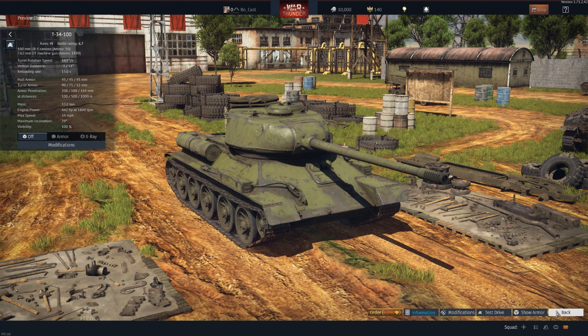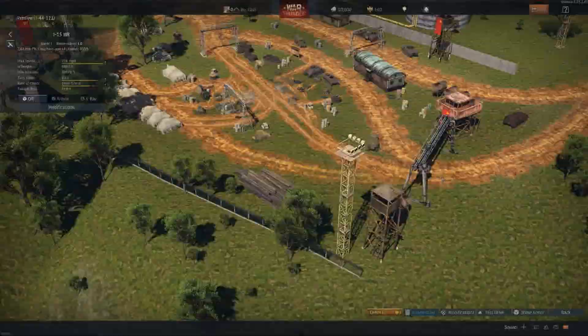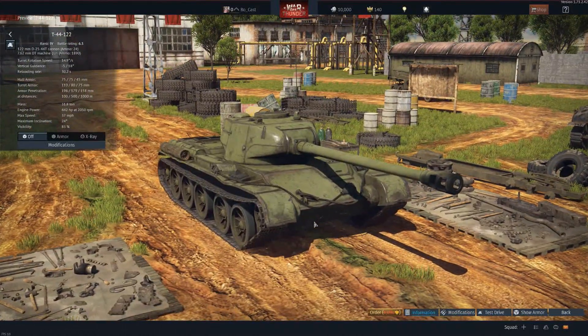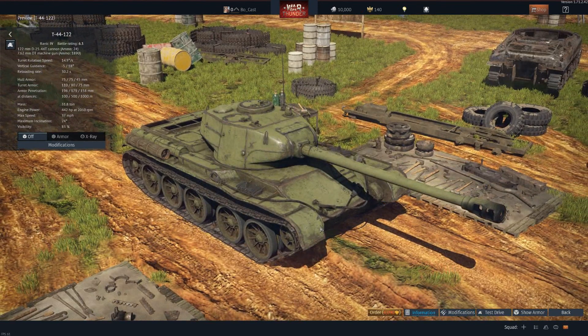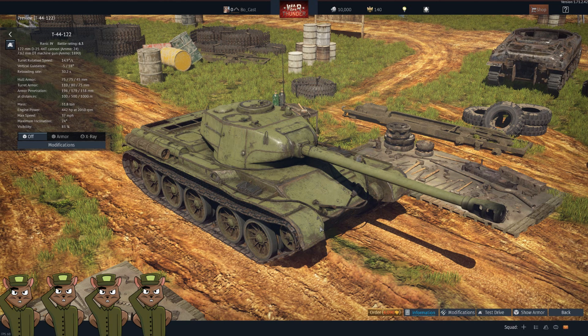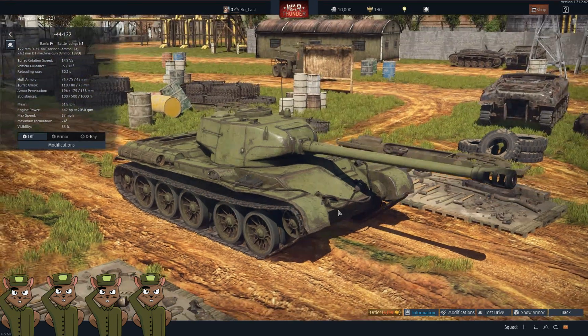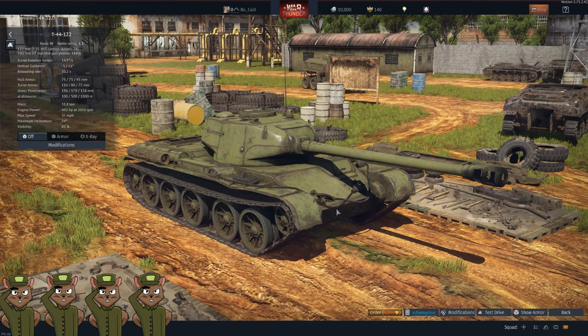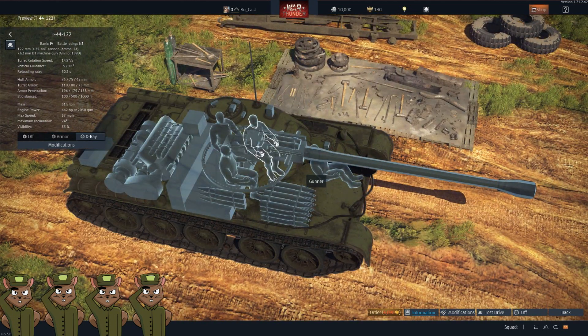After that we have the T-44-122. This is essentially for players who like the IS-2 cannon but prefer the T-44's mobility and low profile. The biggest drawback is the reload — once you fire that cannon, take out your favorite book. Other than that it's a very, very good tank. You really want to pair this with a normal 85mm T-44 or something similar where they can keep up the fire rate while you're reloading. We will give this a squirrel ranking of four.